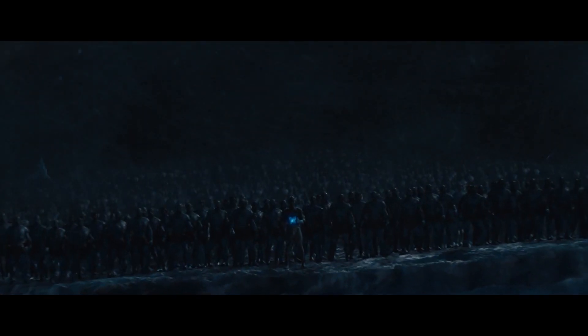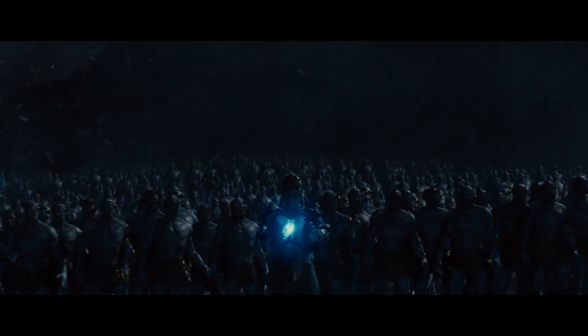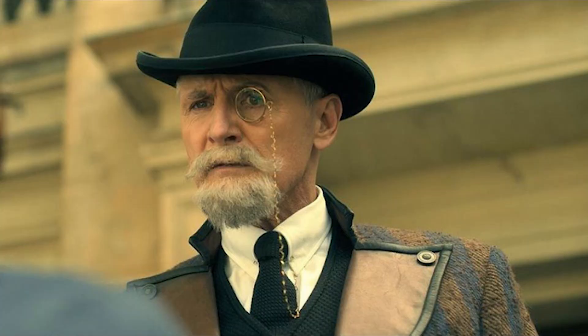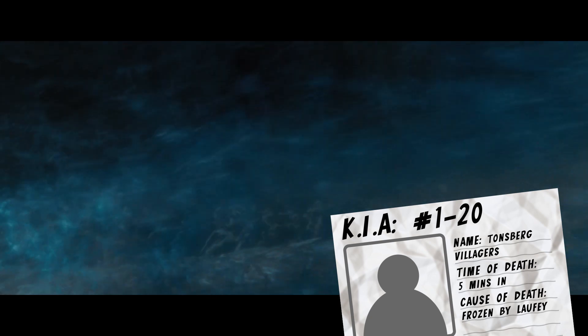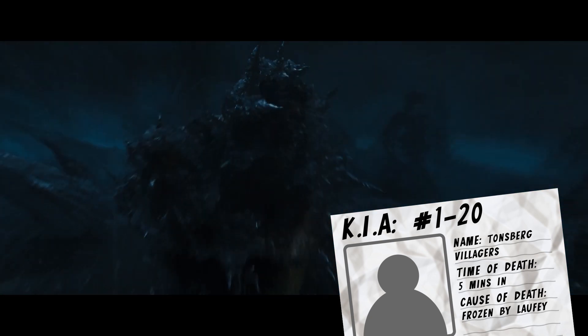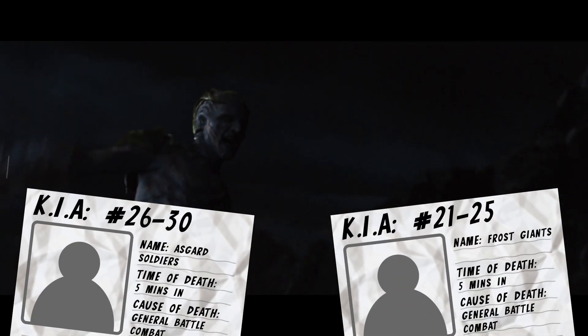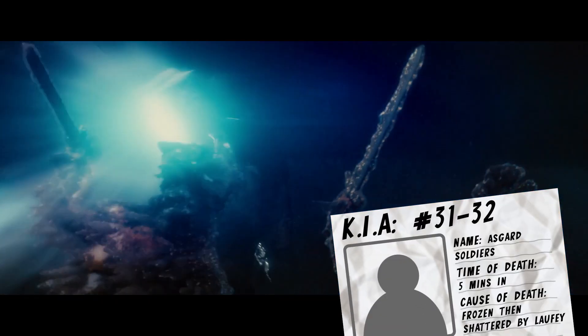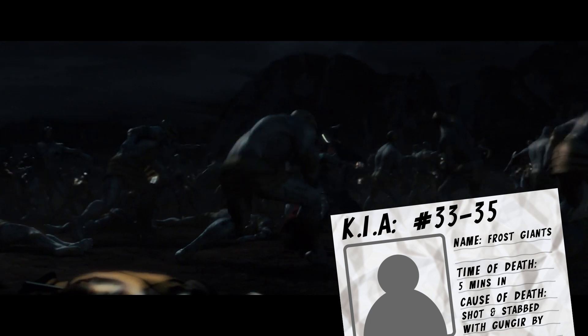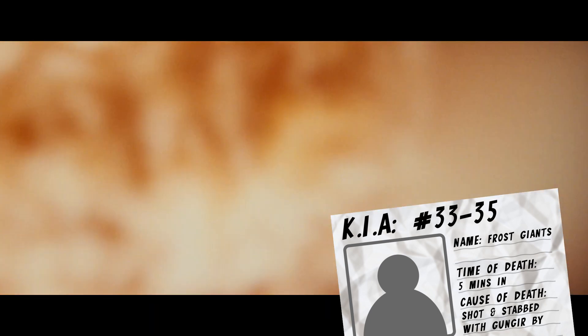First of all, we have Laufey, King of the Frost Giants, attacking this village with an ice storm. He's played by Colm Feore, who you might know as Reginald Hargreaves from the Umbrella Academy. We see about 20 people frozen on screen from the boat to the last people running away. Then during the battle between the Frost Giants and Asgard, I believe we see five Frost Giants and five Asgardian soldiers either die in general combat or be bodies on the ground. Two Asgardians then get frozen and shattered by Laufey himself, and finally three Frost Giants get either stabbed or shot by Gungnir by Odin.